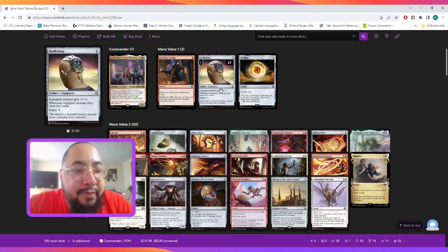At mana value one we need to talk about Skullclamp. Skullclamp is great in this deck because we can attach it to one of our Gnome artifact creatures to draw cards, and we can continuously do this over and over as long as we have the mana to equip it. Attach it to one of our artifact creatures, give it -1/-1, it will die, and we'll draw two cards.